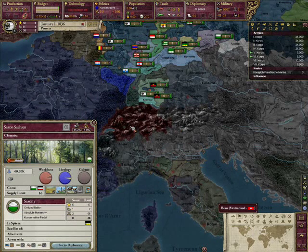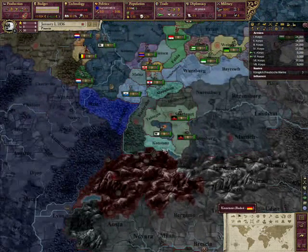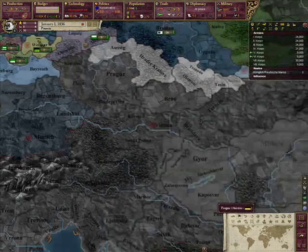France will also try to sphere Switzerland, Sardinia-Piedmont, Baden, and Württemberg, where conflicts will start up. However, the longer the game goes, the less that gets toned down. And if Italy forms, by the time Saxony can potentially be gotten to, if Austria isn't friendly with them, it's going to be very, very difficult getting Saxony out of them without an outright war.